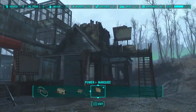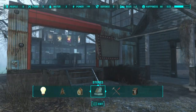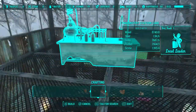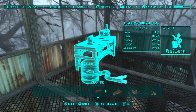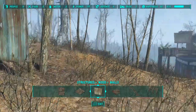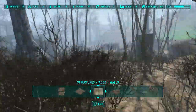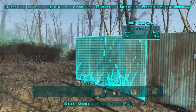Yeah it's looking pretty good, but obviously way too much glass — I really don't like it already. I'll stick another chemistry station in here somewhere. Now what we can start doing is the perimeter. I've done a really big junk fence around the entire thing with two entrances, either side.